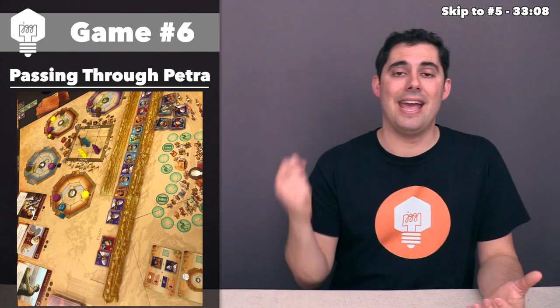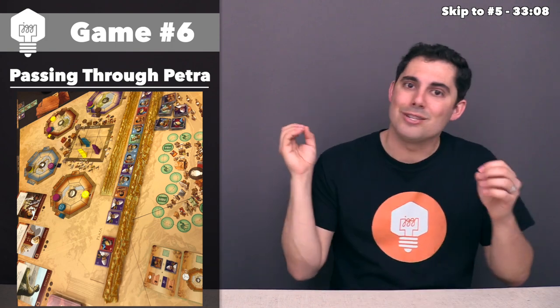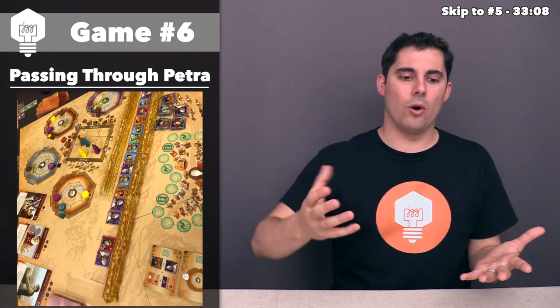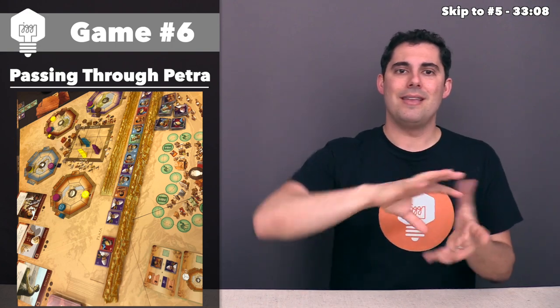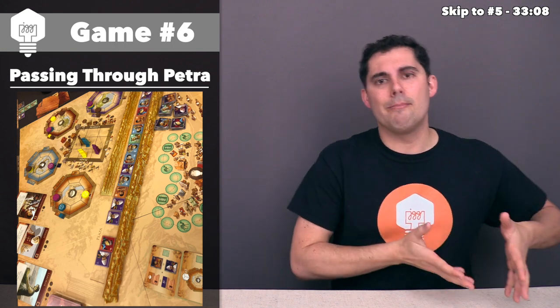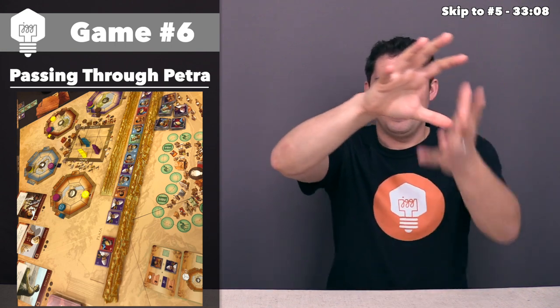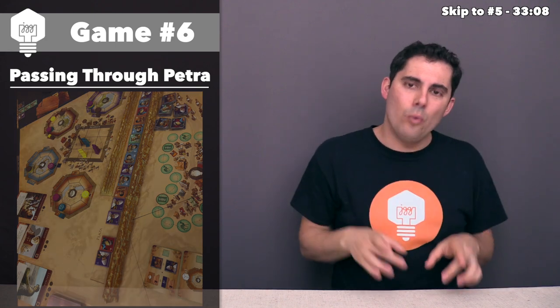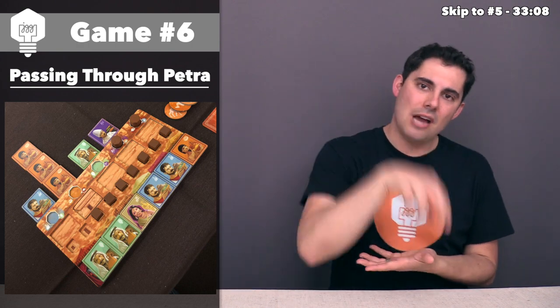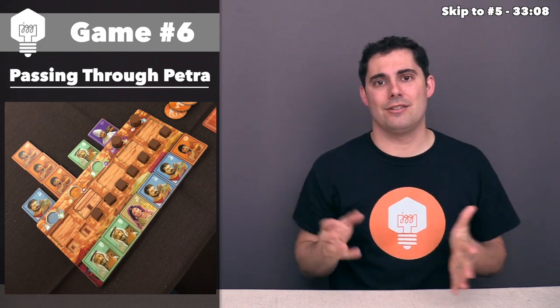This works in four different dimensions, so you have to puzzle this out and make sure you're setting yourself up to do a variety of things. You can't just keep repeating the same action because you'll find yourself in a corner and must do something different. What you're actually doing with these actions is picking up tiles from the middle of the board — either from the end of the row or the middle — and putting them down into your own player board area. The idea is these are merchants entering Petra, and you squirrel them away into your own line in front of you.